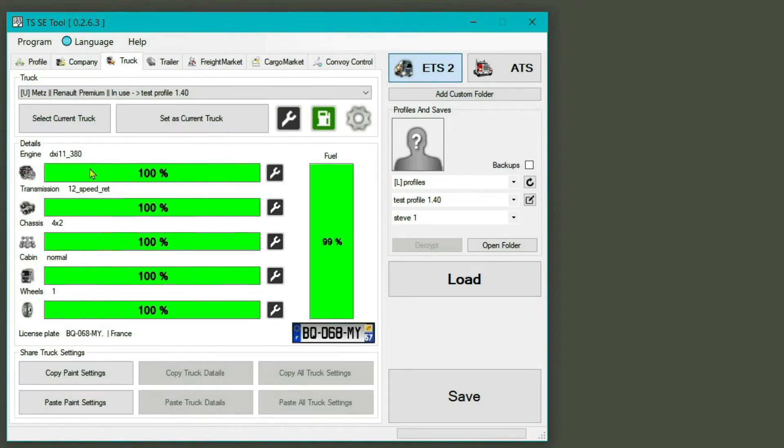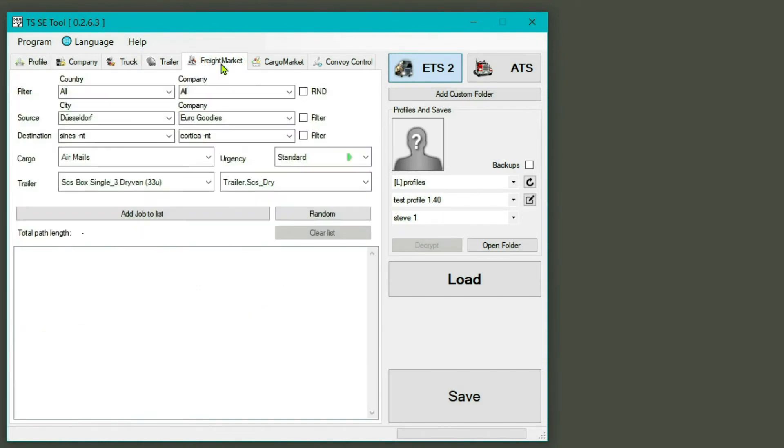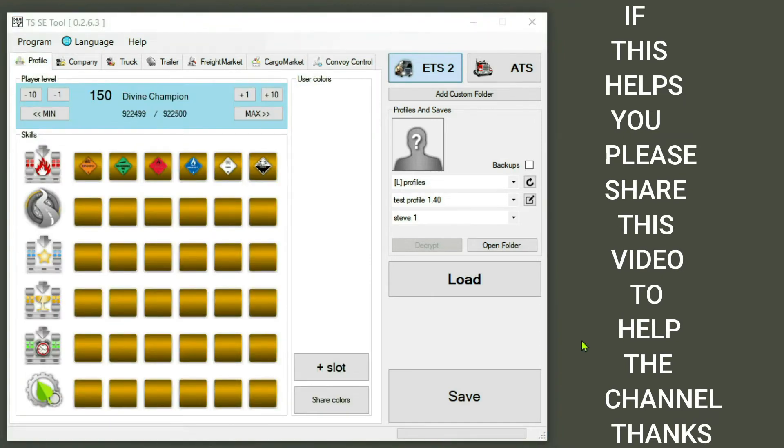You can also come in and service your truck or fill it up for free. There are all these other options down here — I haven't gone into them in depth yet, but there's copying your paint settings and stuff like that which we'll cover in a later video. Trailers: you can repair any damage for free. Freight market: I think you can pick jobs, though there may be better versions for this. Cargo market is similar. Convoy Control is a work in progress related to the new convoy feature for 1.41.